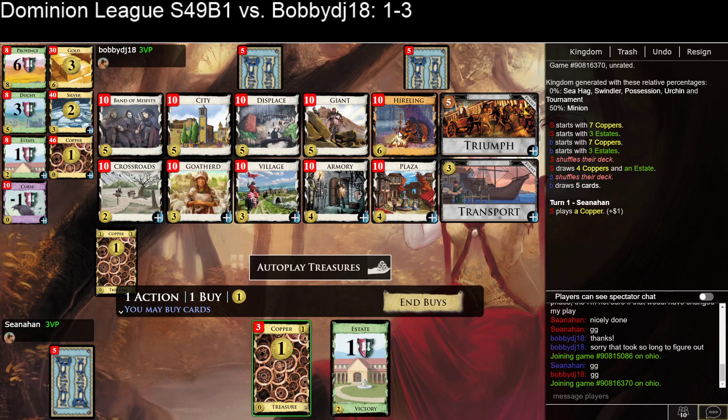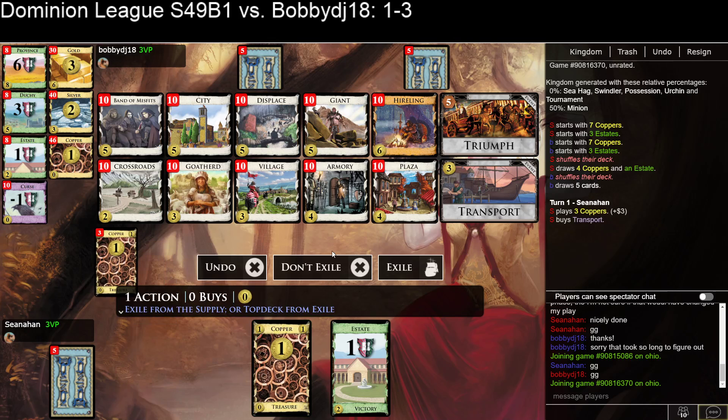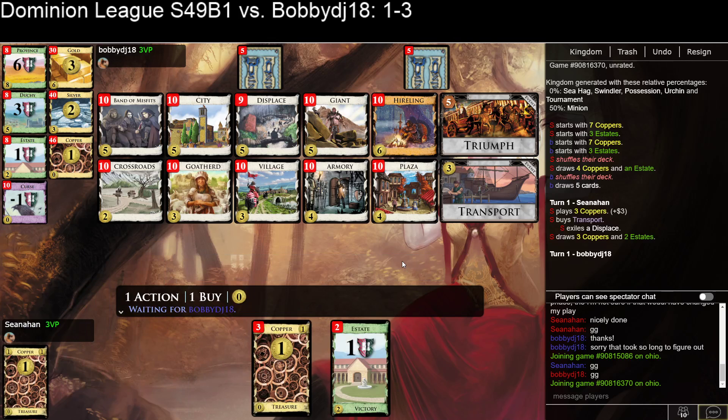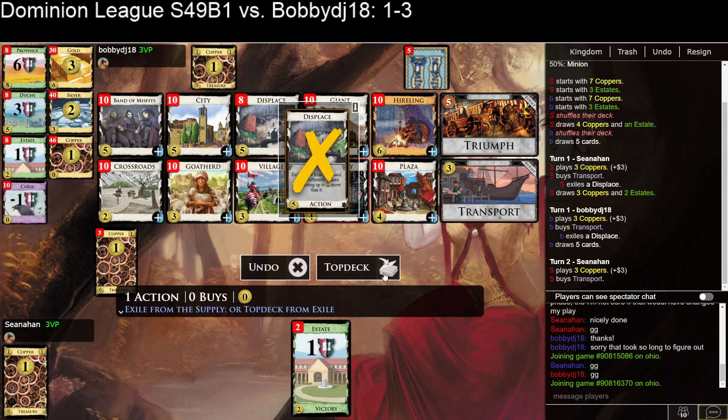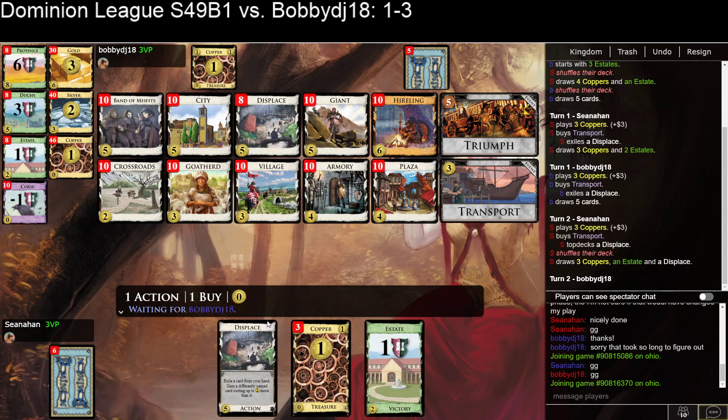You can also buy hirelings. You can also displace province to hirelings and stuff, but I think transport displace is just going to be too strong of an opening. Getting that on top of the deck. Start turning the estates — probably turn the first estate into an Armory, and then another one into a Goat Herd. You want to try to get Armories, villages, Goat Herds, and get those shoved into the deck as quickly as you can.